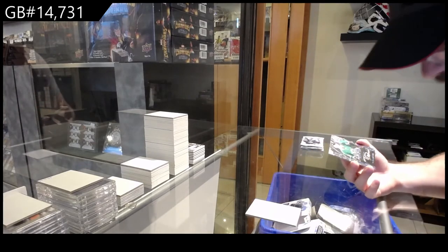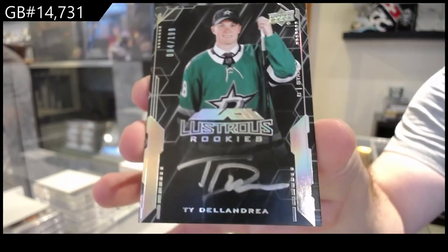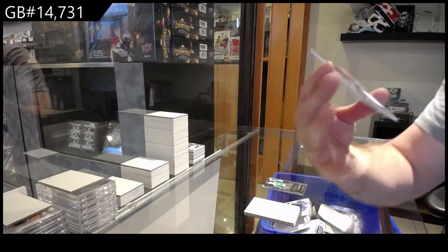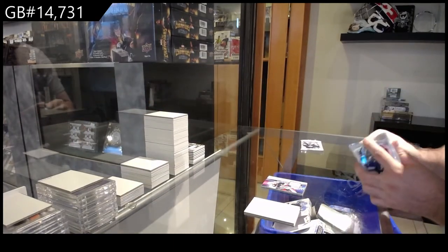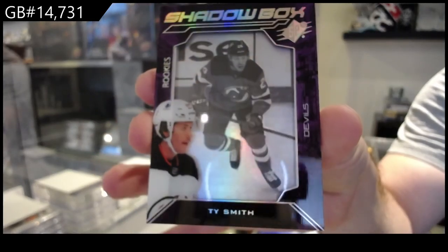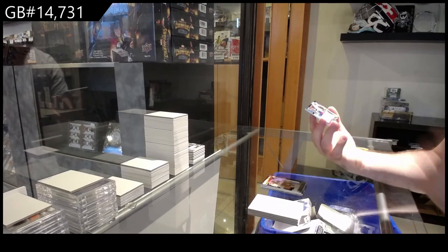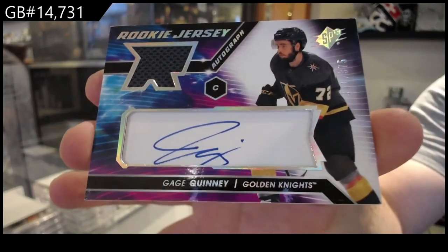We've got a rookie auto short print, $199, Dallas Stars, Tiëdau Andrea. We've got an SPX Rookie Jersey of Kiv Lennox, Blue Jackets. Shadowbox Rookie, Ty Smith, New Jersey Devils. This is a good box — and why not a Rookie Jersey Auto numbered to 375 of Gage Quinney!